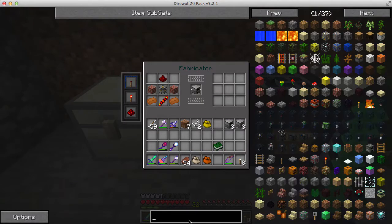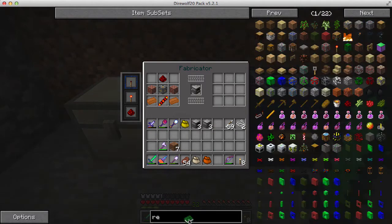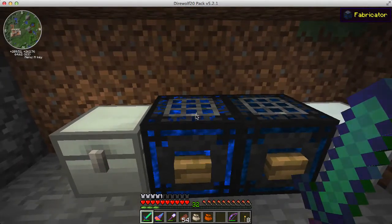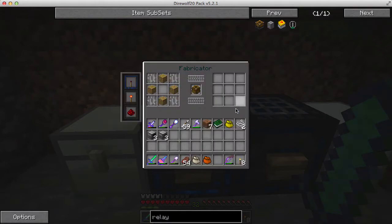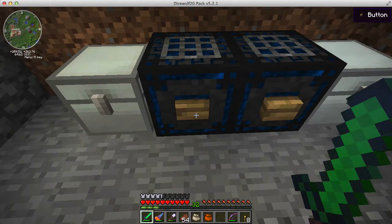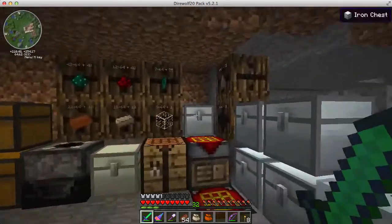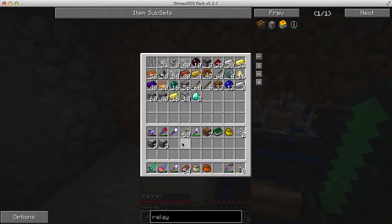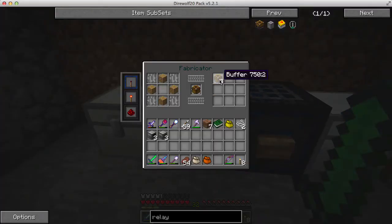I also need some relays. I probably don't have buffers and transposers in the chest. Let me see if I have everything for a buffer — I need iron bars. I had some iron bars from exploring the maze. I got my three buffers. Actually I think I need six buffers because I need six relays, which means I need six buffers. I need more iron bars.